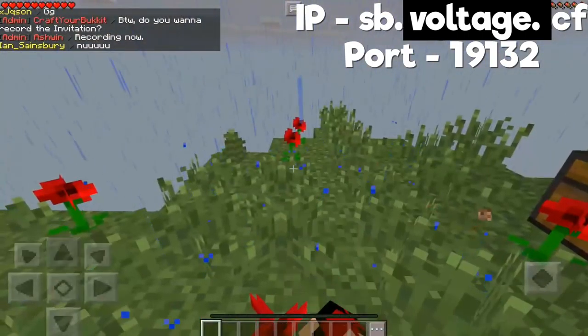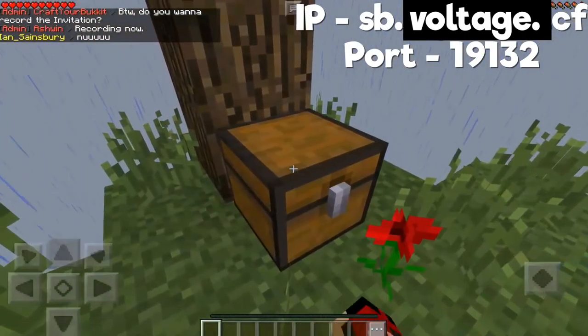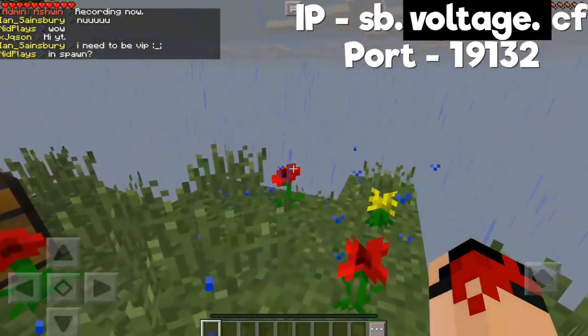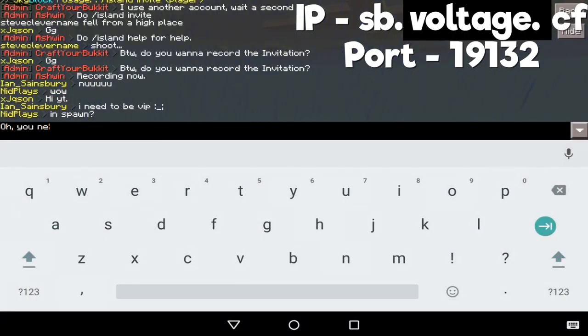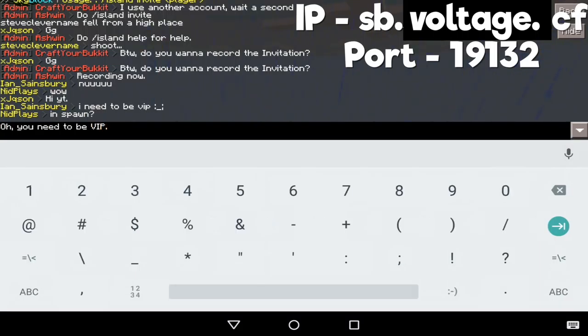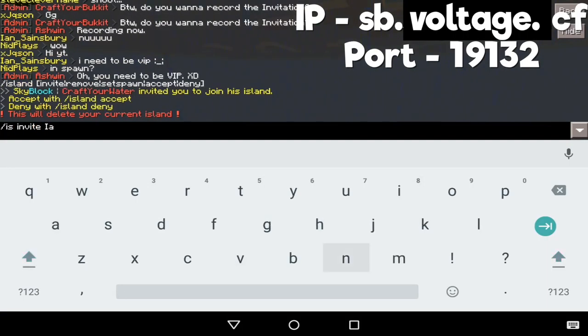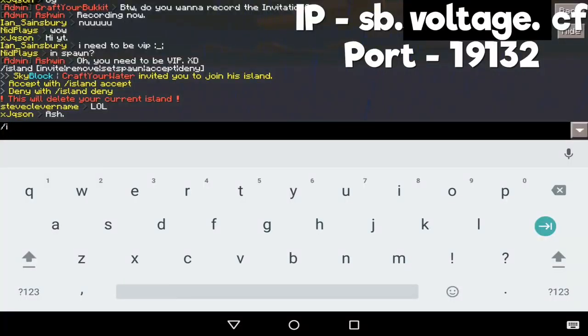CraftYourBucket is the lead developer for Skyblock and he's done an absolutely phenomenal job, guys. Please go and follow him on Twitter at CraftYourBucket. He's done an amazing job and the main guide to islands are basically /island create or /island help. Slash island help lets you invite an island, remove an island, set your spawn in an island, accept an island, and deny an island. We're gonna have a lot more help menus on there, but for now that's basically that.